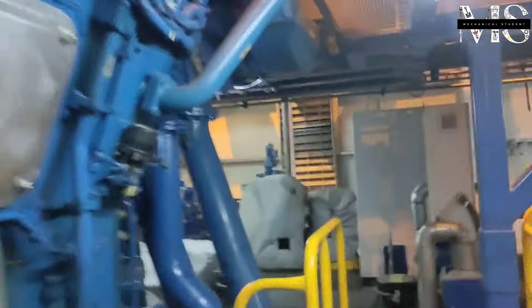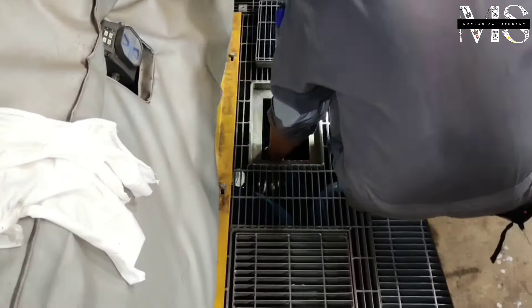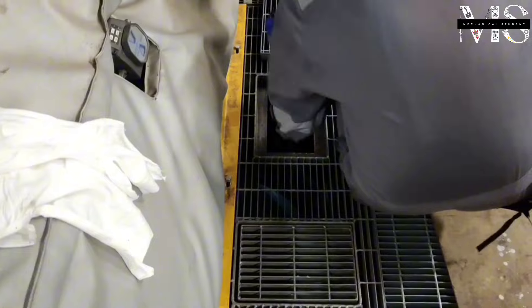The engine air filter is on the best side or rear side of the engine. Please note that we will change the filter without stopping the engine. Firstly, we open the bypass line to avoid the engine stopping or tripping.